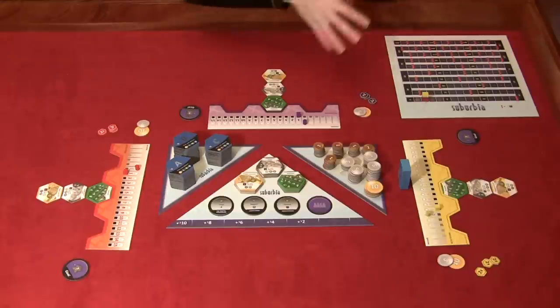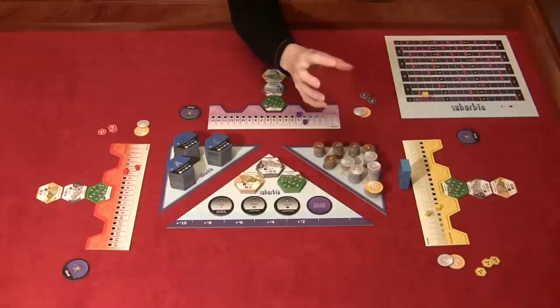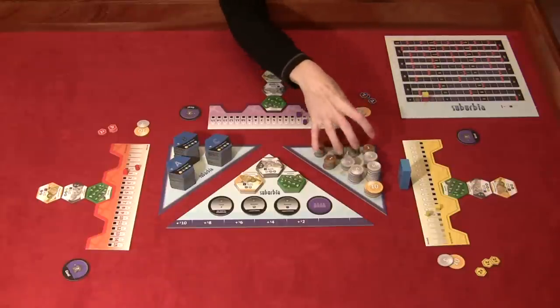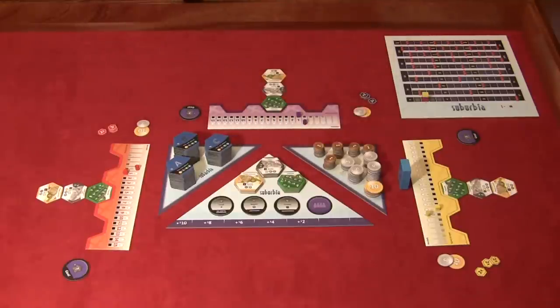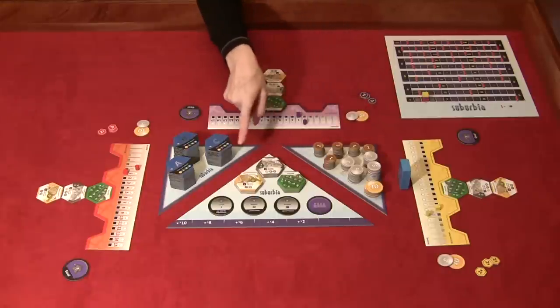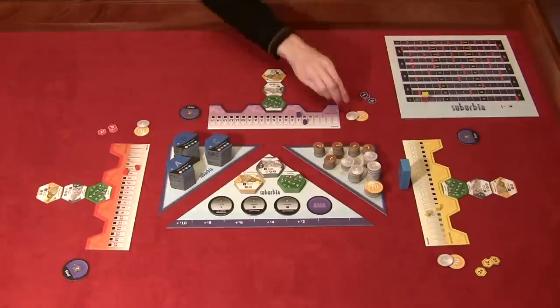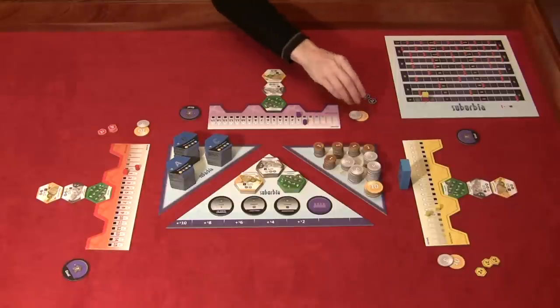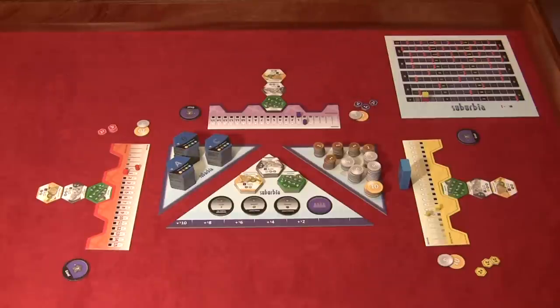The rules recommend placing all the money in a pile on the triangle, but there's too much to fit, so it spills off. Everyone starts with 15 million — the tiles all show single digits representing millions. You also start with three investment tokens that you'll be able to place on your borough as the game continues.